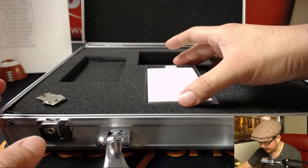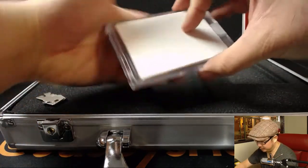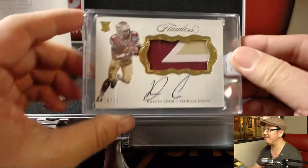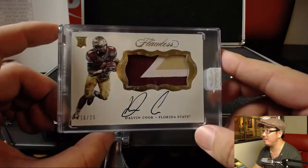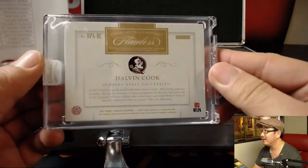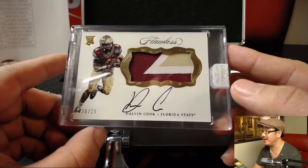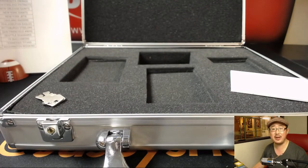And the last one — good luck. We've got out of 25 — wow — Dalvin Cook in his Florida State gear. 16 out of 25, three-color patch and on-card autograph. That is strong — a strong one for the Vikings. That goes to Derek P. Great patch, nice autograph, nice Dalvin Cook rookie patch and auto from Flawless for the Minnesota Vikings. Derek P, congrats.